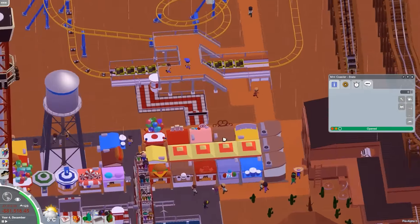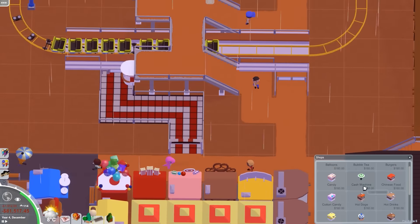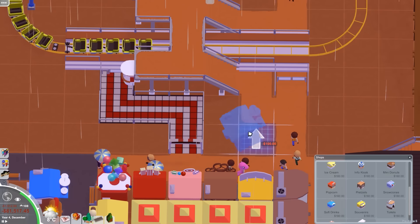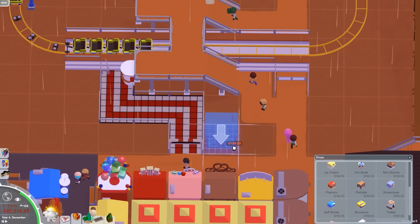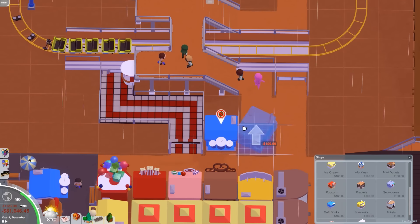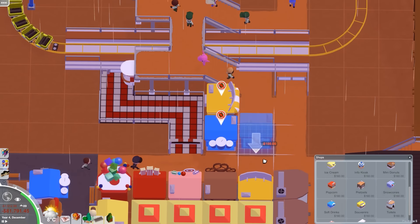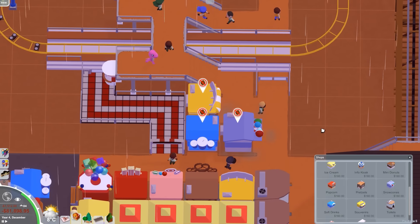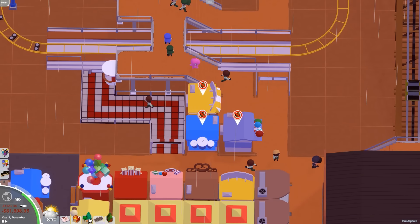Yeah, just like that. We're gonna add maybe some things here. What could we use? Like drinks — everyone likes drinks. Soft drinks you can buy right here, souvenirs you can buy over there, but I want to have a souvenir stand over here and snow cones — might as well get some snow cones. Also we should get some benches and whatnot, let's go into that menu.